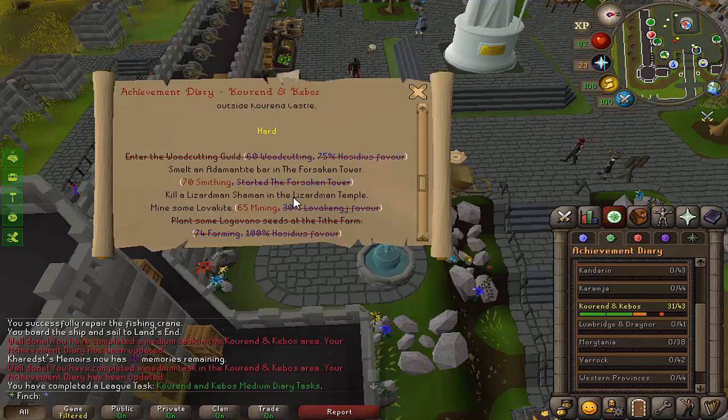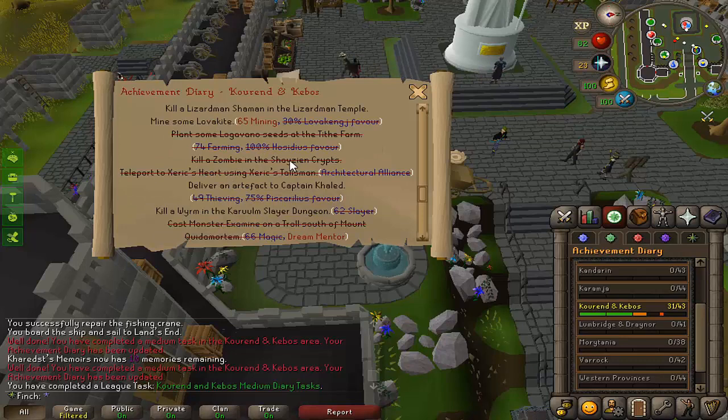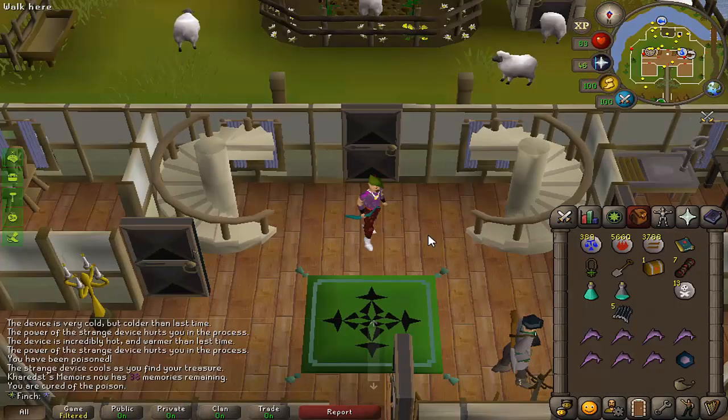I should be able to get 80 agility fairly easily from lamps if I do the hard diary, which I think is pretty obtainable. The only things I need at the moment are 70 smithing and 65 mining, which wouldn't take too long — otherwise I can probably do the rest of it.